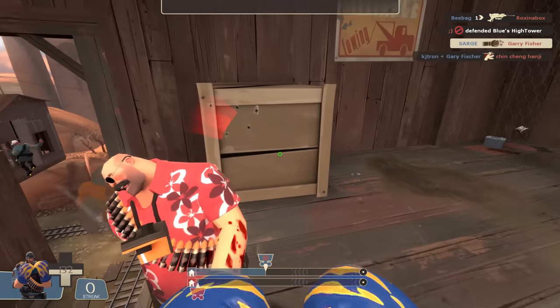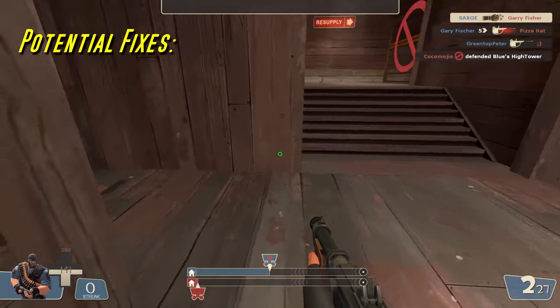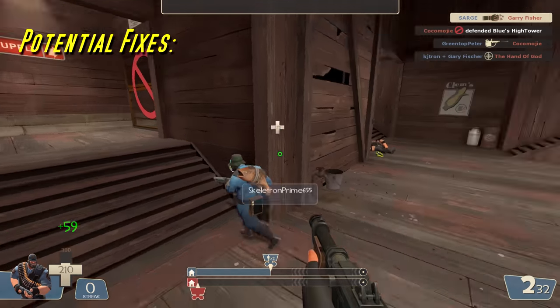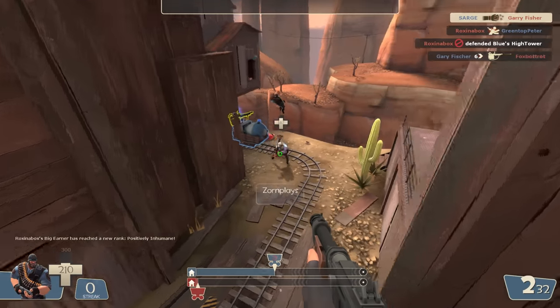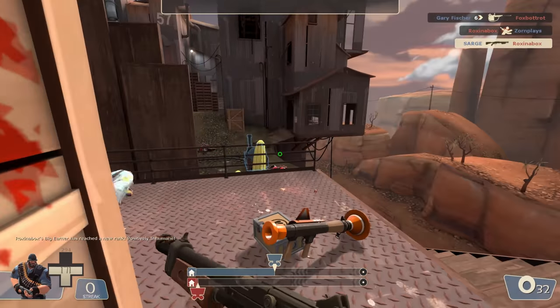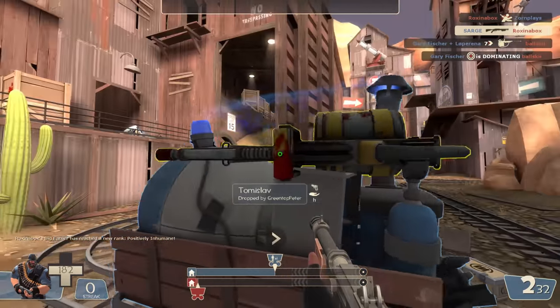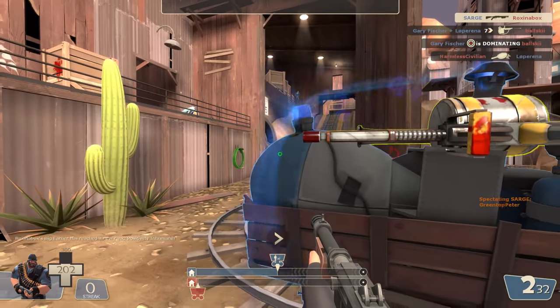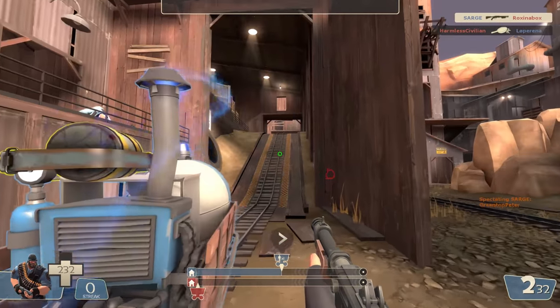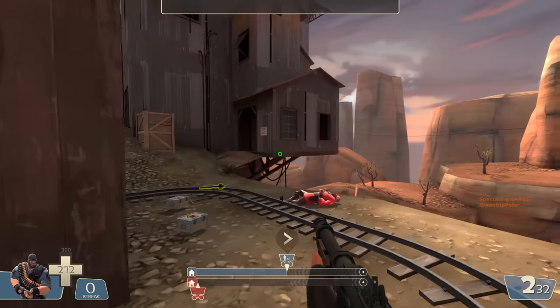Normally this is the part where I'd give my potential fixes for a heavy weapon concept, but believe it or not this is one of the rare occasions where I actually wouldn't make any change at all. Although the upsides of the Little Buddy are pretty great, the two round clip really does handicap the weapon and ensures you have to play it carefully to be effective. And since you can only land those two shots, there are instances where even with minicrits you won't actually kill some of the tankier classes like the soldier or the heavy, so it's certainly not overpowered either.